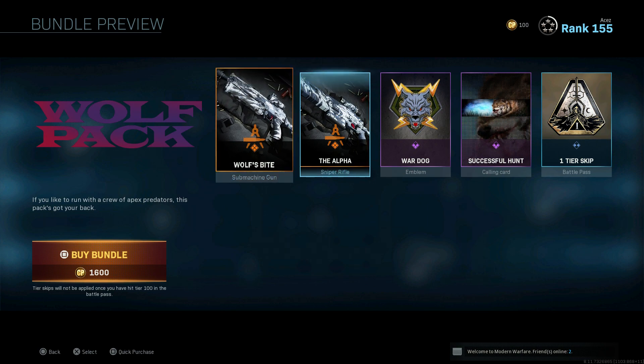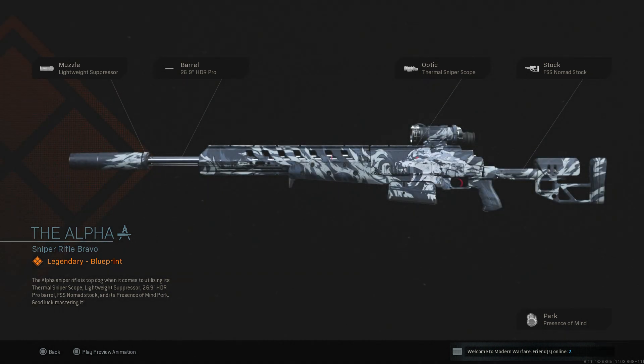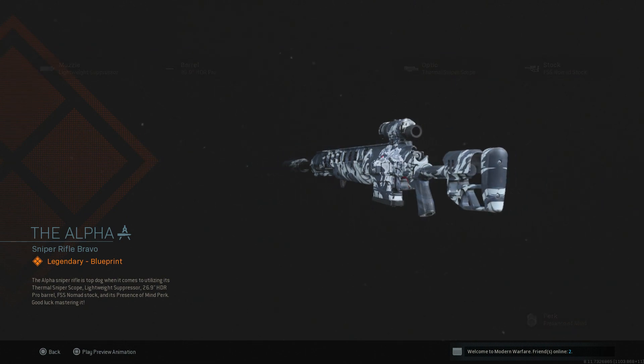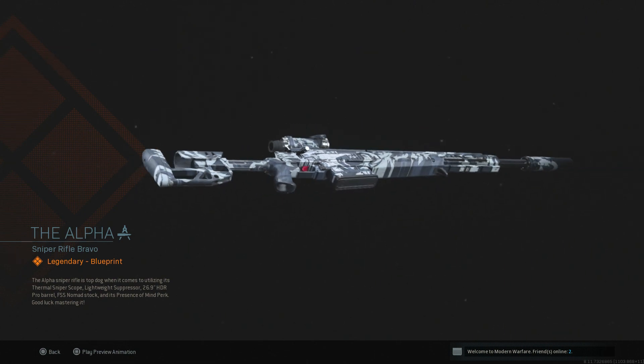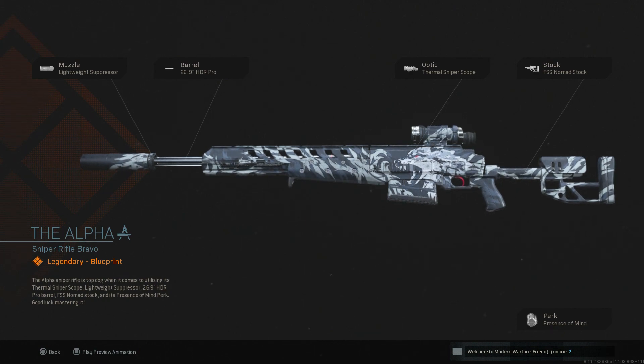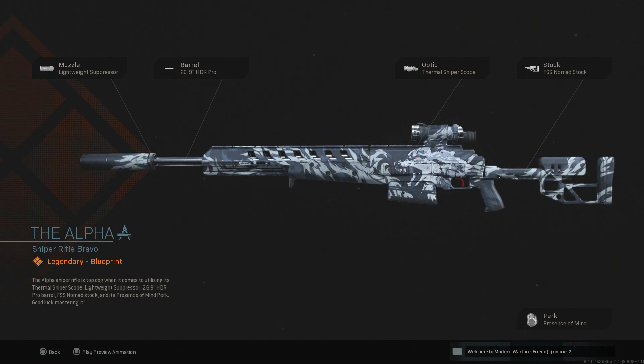This looks like that M13 I'm really attracted to cosmetically, but we're starting out with the HDR here. It looks like a Bison skin but on the HDR. I think the wolf or dog design on the M13 long-range class in one of the other bundles is so much cooler, but this one still looks pretty dope. We got a Lightweight Suppressor, the 26.9 inch HDR Pro barrel — I believe that's the best barrel — a Thermal Scope, and the Nomad Stock with Presence of Mind. This isn't a bad build overall; I'd probably take the suppressor off and throw something else on, but it's a solid blueprint.